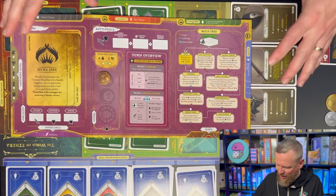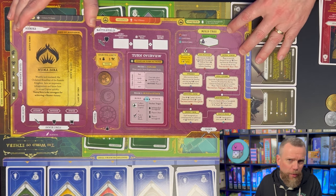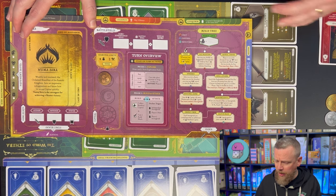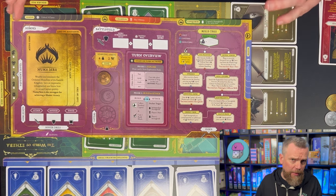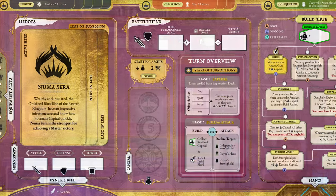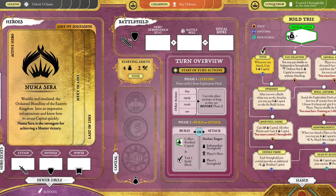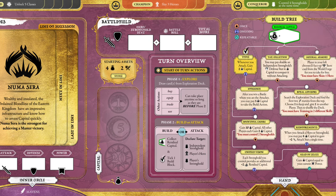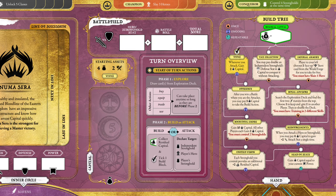I've moved some of the taller decks around so you can see the player board. Each one is different — there are four different boards, and they're actually wipe-off boards. You've got some dry-erase markers that came in the box to show your character upgrades and how things are changing as you play through the game.